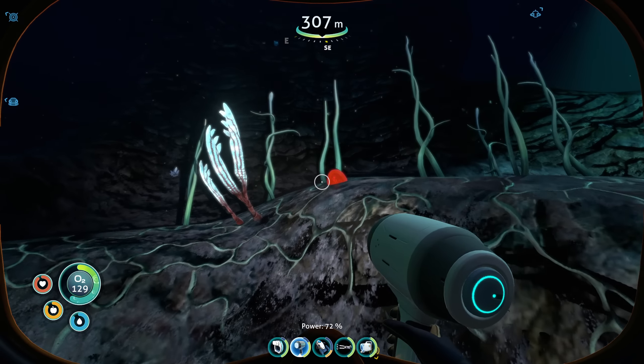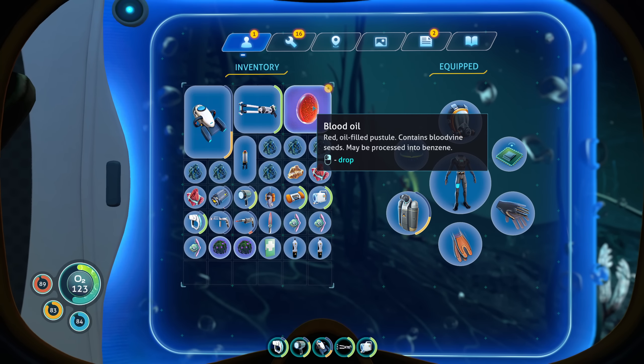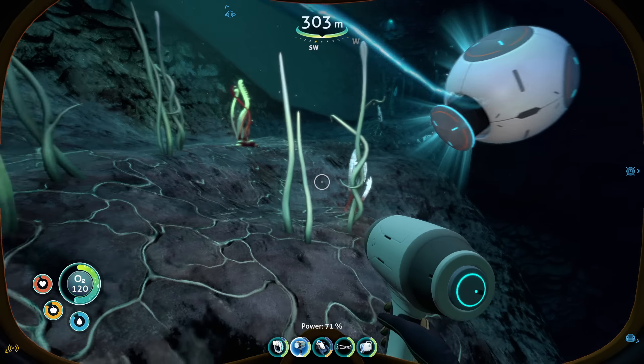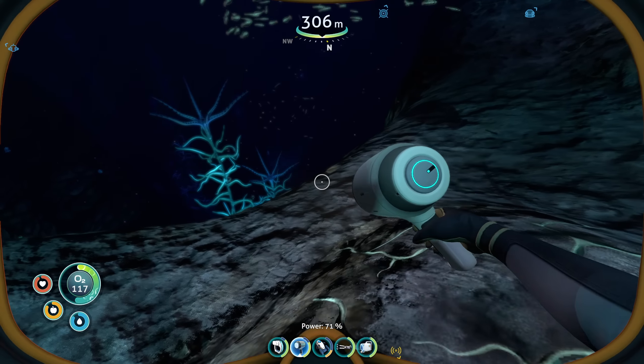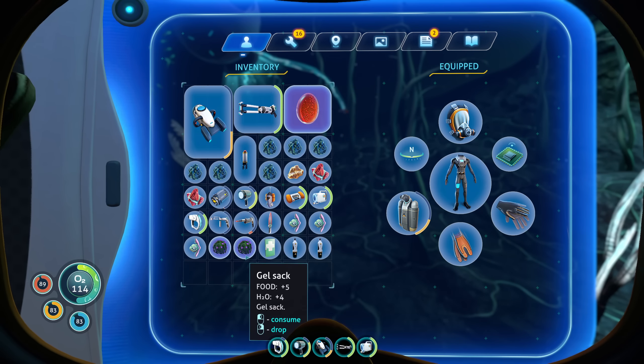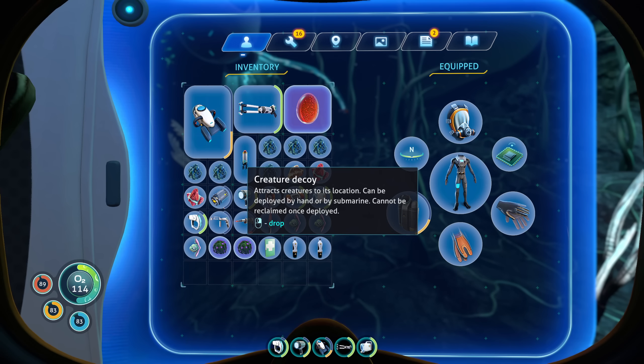Yeah, I can imagine that. Blood oil — what the hell is that? Red oil-filled pustule. Contains blood vine seeds, maybe processed into benzene. I think I just lost my light stick — it clipped through the ground. Damn it, that's bad.